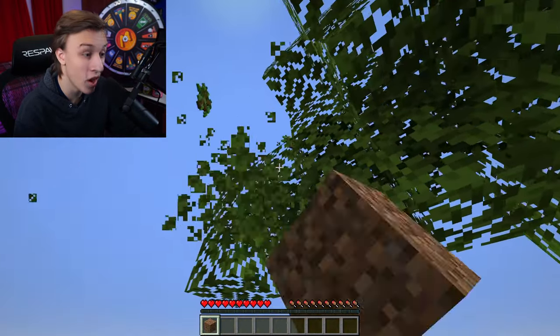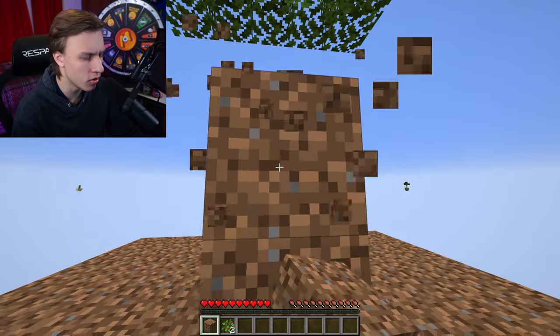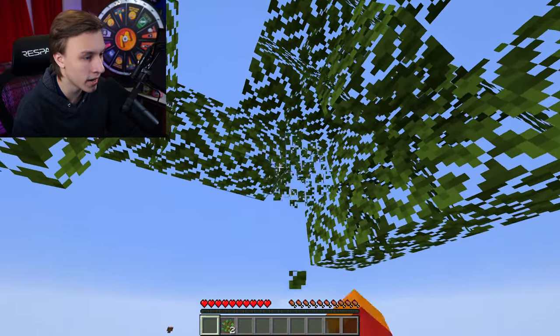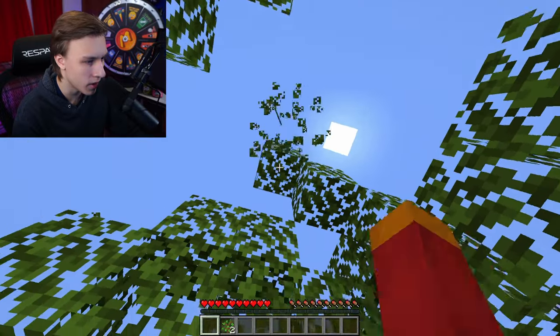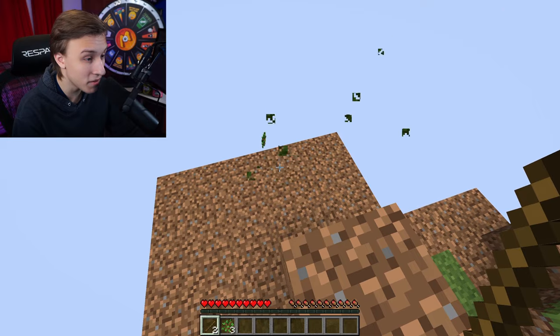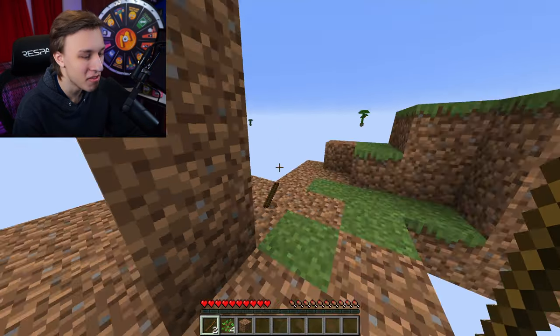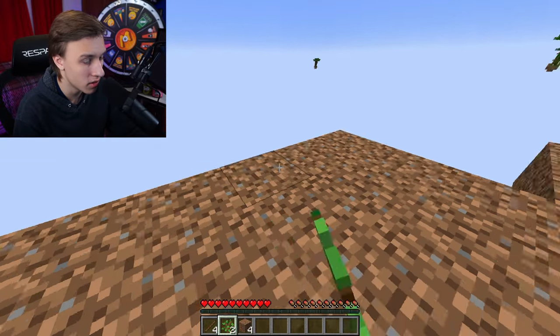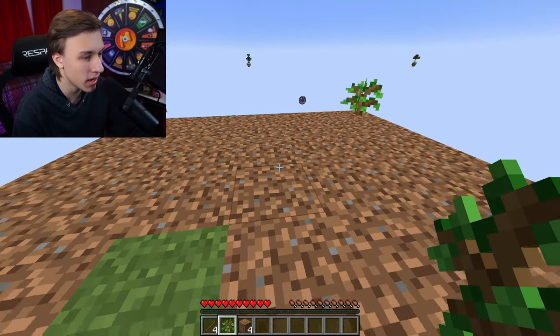We need a sapling tree — come on! We already got one, we got two! Can we get some more? The more we get, the better a start we're gonna have. We got three... can we get four? Oh it stayed on the edge — barely though. Four saplings! That is an amazing start.